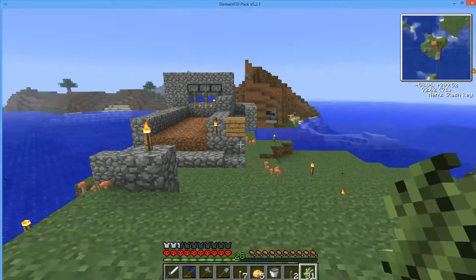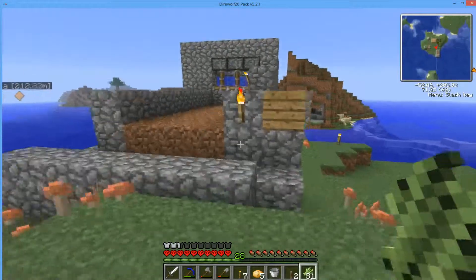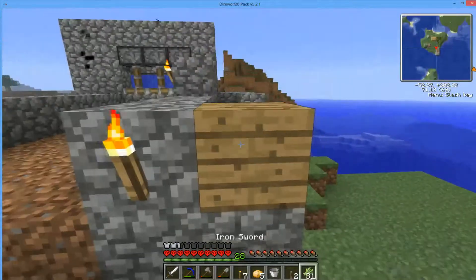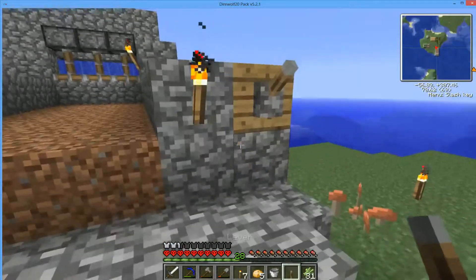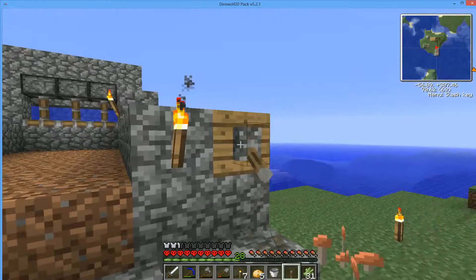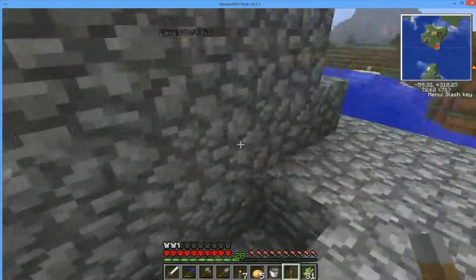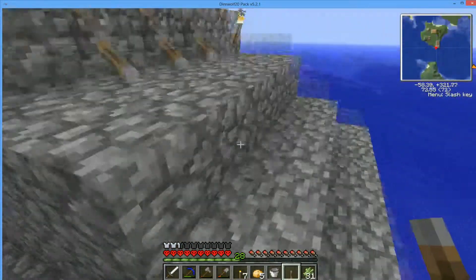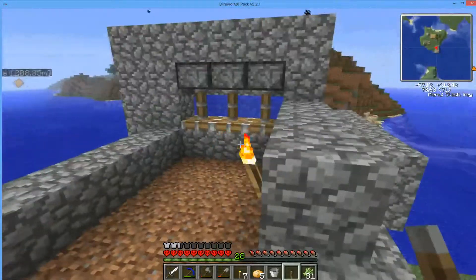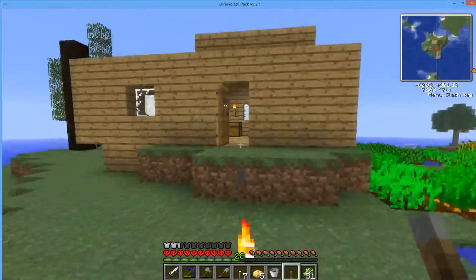Seems like it's time to get our seeds planted, but the first thing we want to do is finish up the functionality of this. For now we're going to place a lever. I know I said I was going to use a button, but until we get the right Red Power functionality, we are going to use a lever. Let's go and create some redstone components.